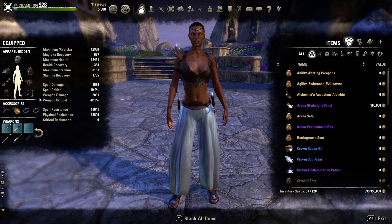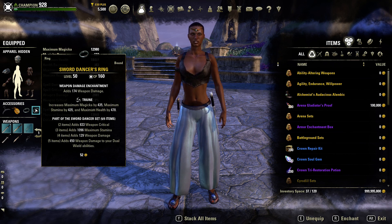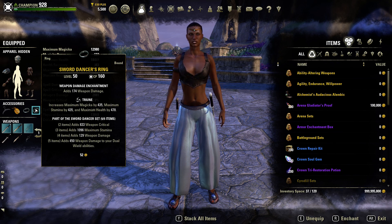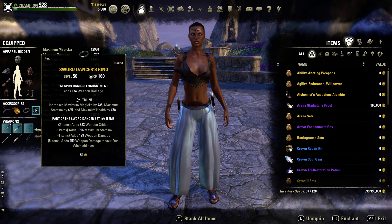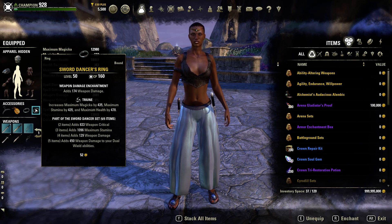The next set is Sword Dancers. A lot of people say 'why aren't you using Automaton?' — it gives physical damage, but Sword Dancers gives damage to all my dual-wield abilities, which works really well with the Sorcerer. Two-piece: Weapon Crit. Three-piece: Max Stamina. Four-piece: Weapon Damage. Five-piece: adds 450 weapon damage to your dual-wield abilities. We are using dual-wield on both bars for that purpose.